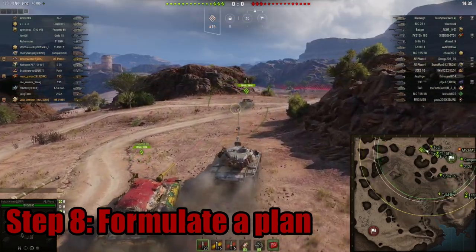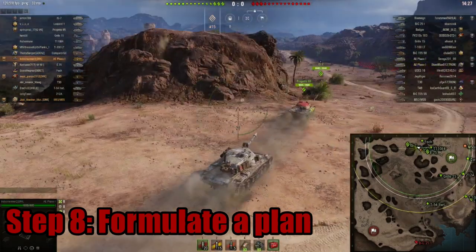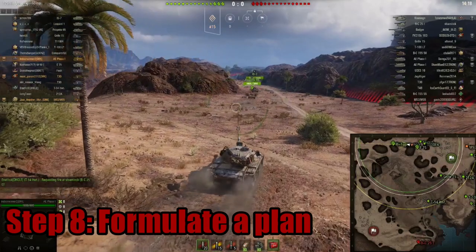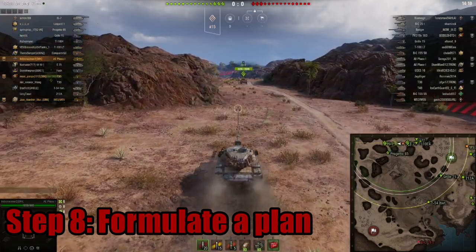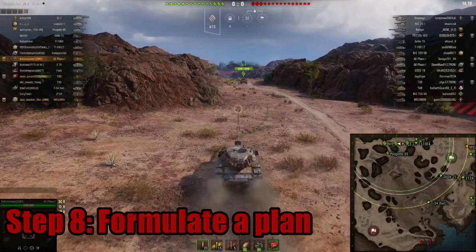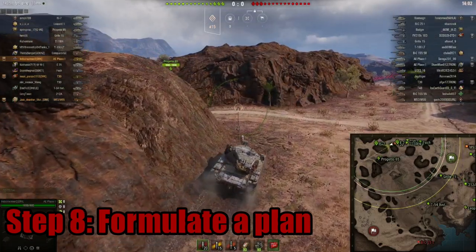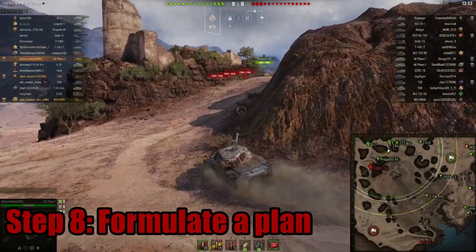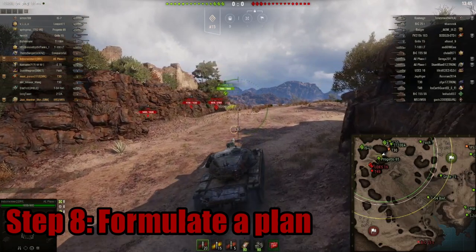Step eight: formulate a plan. This is where everything comes together and is the most difficult to explain because of the many variables. Take all the things you've looked over and decide the best place to go. Think about it in order of importance: what tank are you in, where would you prefer going, is there something stopping you, are there particular vehicles you need to worry about, is there a portion of the map where you have a definite advantage? This step requires decent game knowledge and experience — only you can decide, and there's no amount of examples to cover all possibilities, especially since play styles differ.